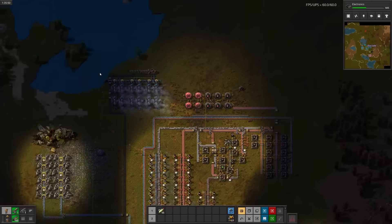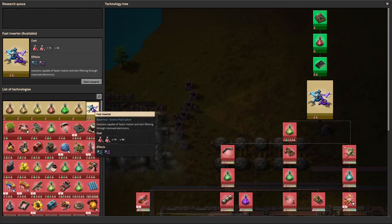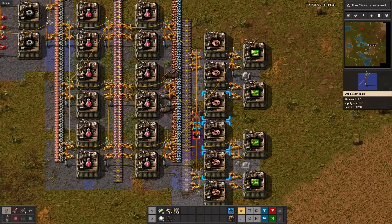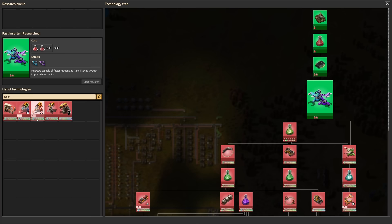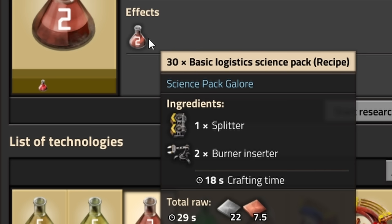With raw science, we can research electronics. I should probably do something about that nest soon. Next up is fast inserters. Now for some pretty standard green circuits — three to two, just like blackjack. Around now I would start building walls around my base, but since laser turrets are eons away, I'll try a different approach. For now, let's just ignore the biters altogether and keep working on science.